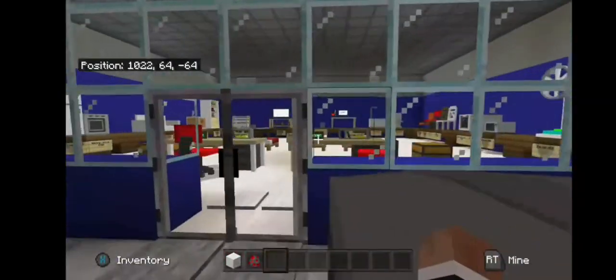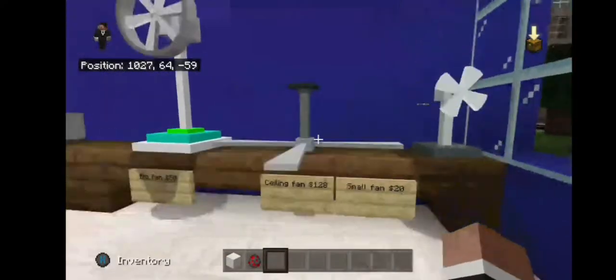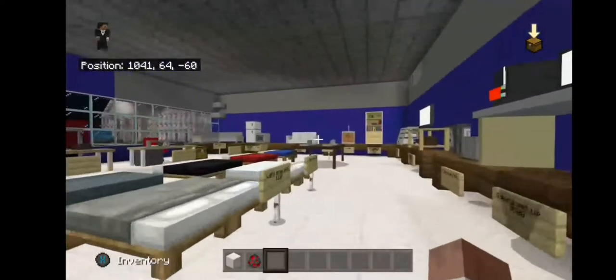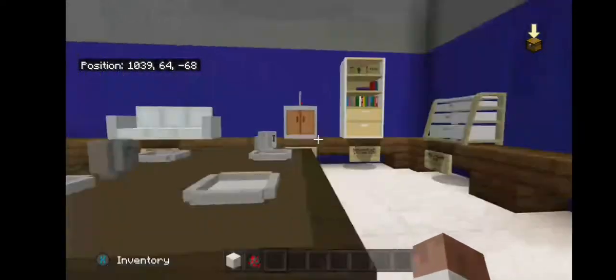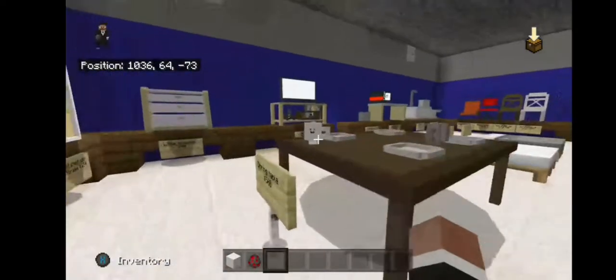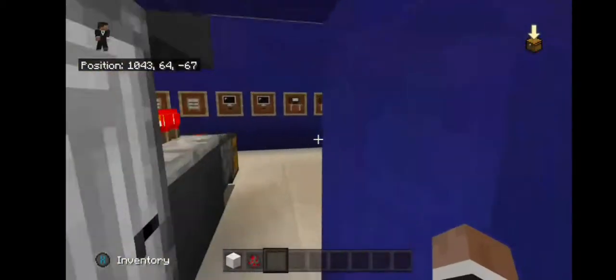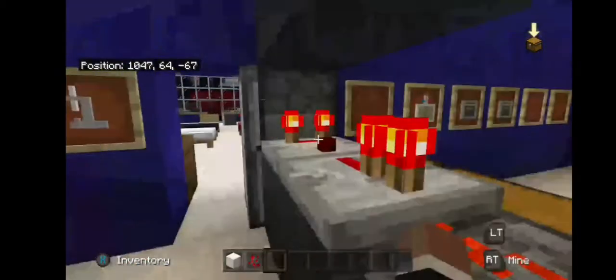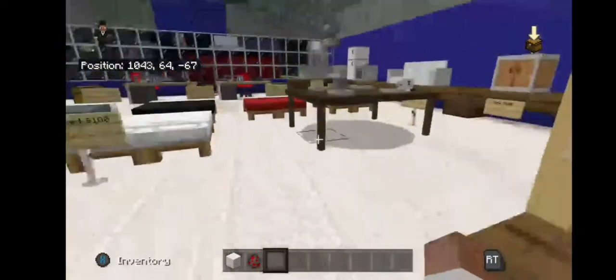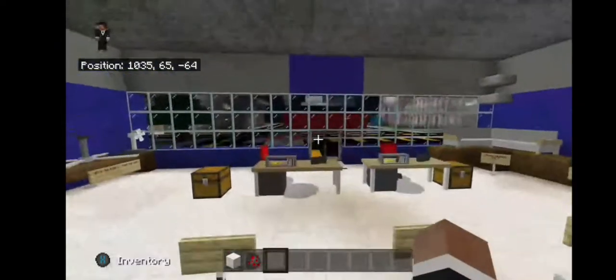We also have IKEA — you know, we've got to have IKEA, the furniture store. We come in here, we've got all the pricing: stoves, cabinets, toilets, beds, tables, chairs, dressers, couches, fridges, TVs, gaming setups. Here's a stock room where we keep all the stuff. We got griefed the other day, I'll tell you more about that in a second.